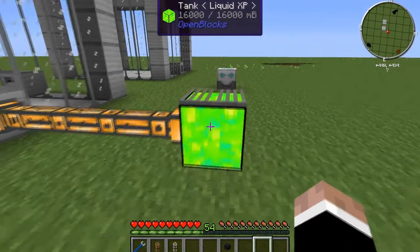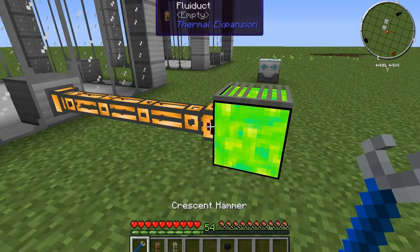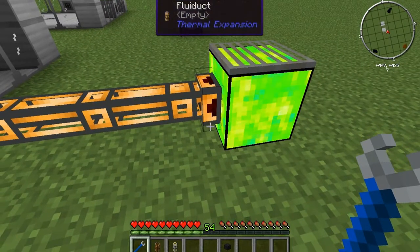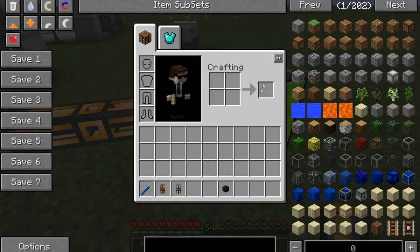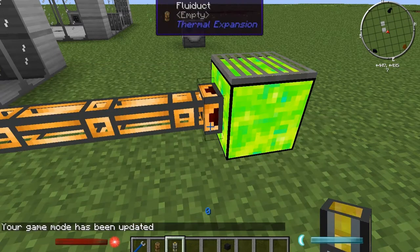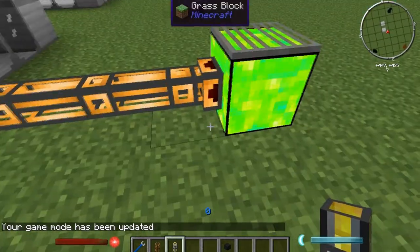So the tank is now full. I can use the crescent hammer — right-click it once. I can either apply a redstone signal to this with a lever, redstone torch, or run a computer to it. Or you can use the servos. I went into survival mode so you can see how much XP I had, just so you can see it draining.